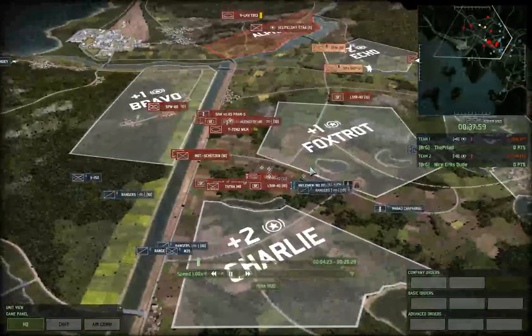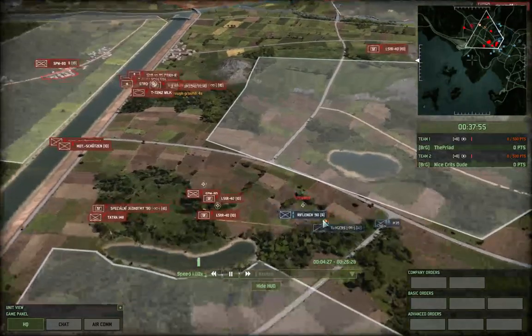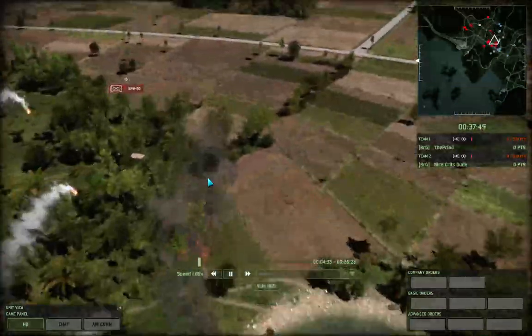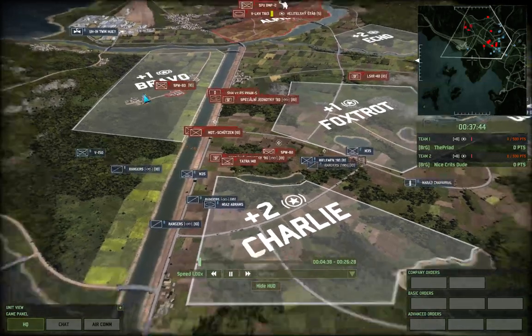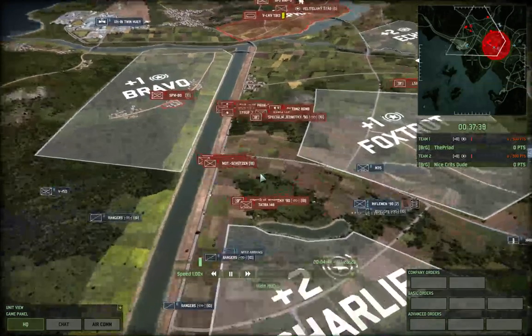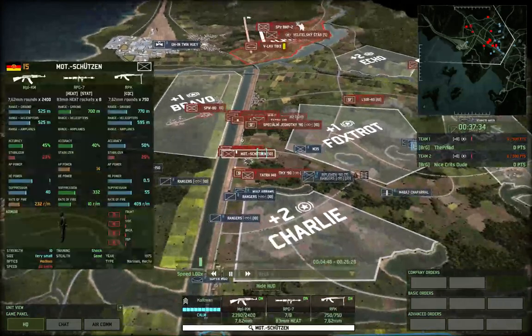Two LSTRs versus Riflemen — not going to go well for my team. The Wilk is finishing off my Bradley, blowing up right before the shot. Harrier comes in, takes out squads. I brought the Twin Huey around because I don't want him bringing stuff over. He has an LSTR squad over here as well. Much Screws in — pretty decent squads. Much better than Riflemen, indeed.